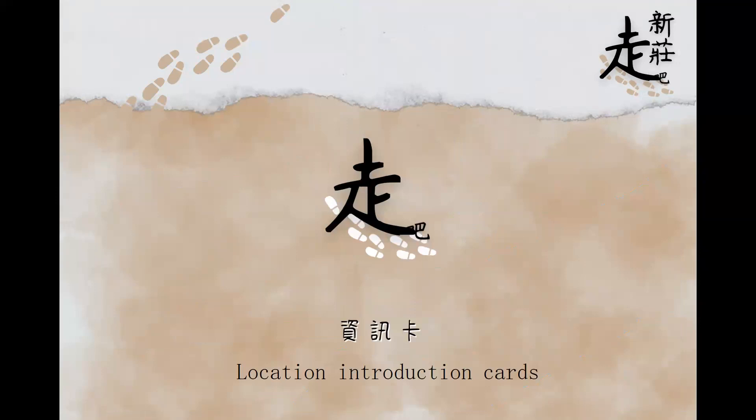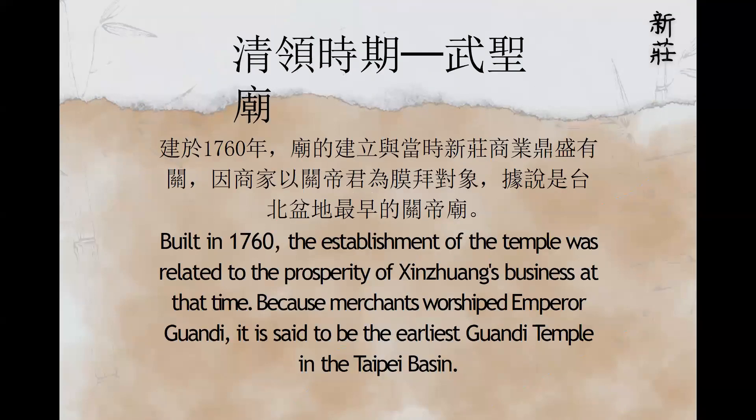The location introduction cards will tell the players the information about the places. These cards will give them a better understanding of the places and what is the history behind those places.